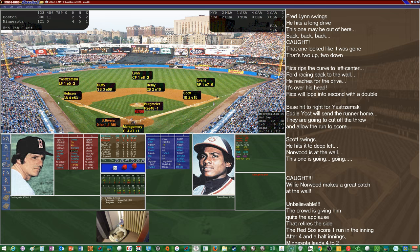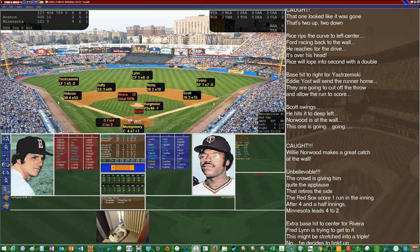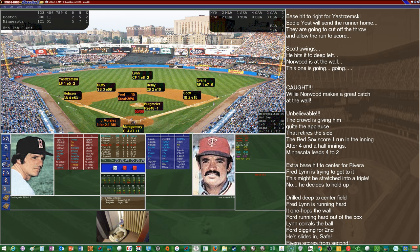Rivera 0 for 1 with an RBI — doesn't look like it's going to happen again. Lynn can't get to it — Rivera on with a leadoff double. Dan Ford 0 for 2 on the day, reached on an error in the first by Duffy — gets his revenge, gets his first hit of the day, and Rivera comes in to score. Twins get one of those runs back — it's now 5-2. Action in the Red Sox bullpen.